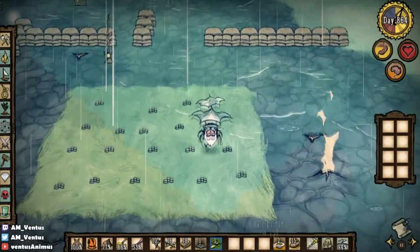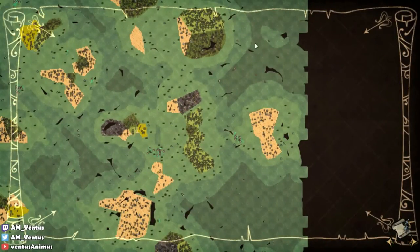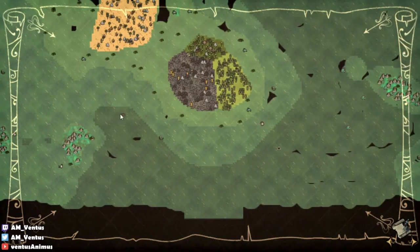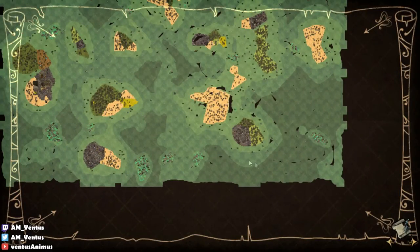The best way to find floating suitcases is to equip a pirate hat and sail into the deep ocean areas — that's usually where they are. We're talking about the steamer case. They're pretty much always located in the deep parts of the ocean. Equip the pirate hat to increase your vision and then sail through them.